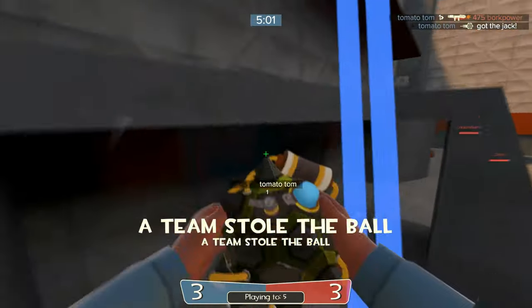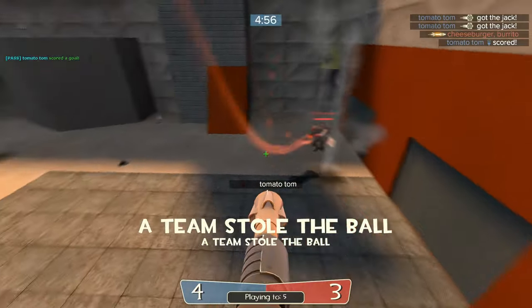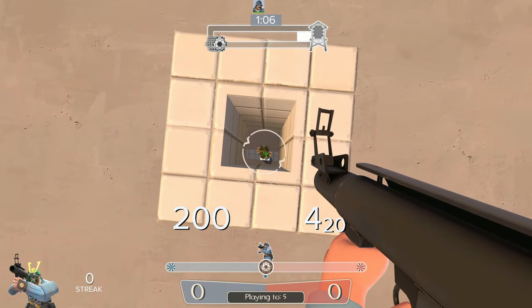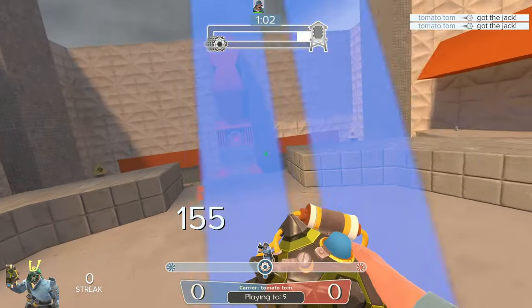While setting up coordinated plays with your team is often best, sometimes you will need to move the jack around the map by yourself. Any solo antics with the jack are called self-bombs. The ball mechanic important to self-bombs is that you cannot pick up your own throw unless the ball goes neutral, which is shown by the trail becoming white.